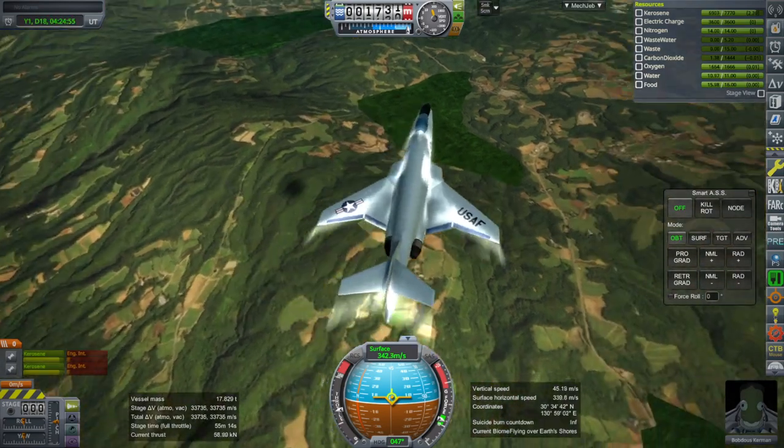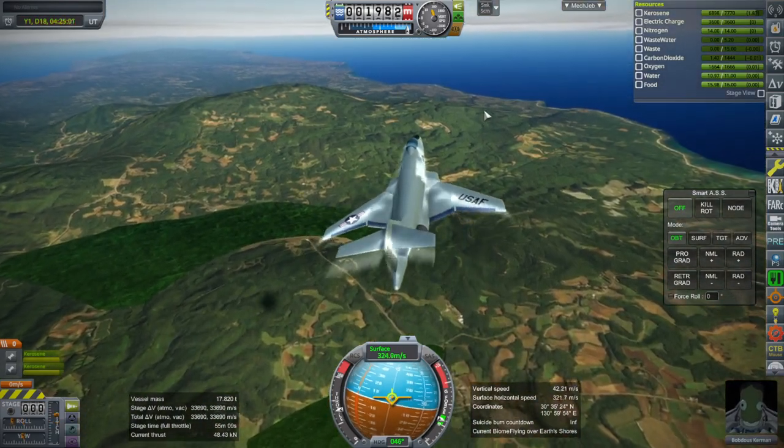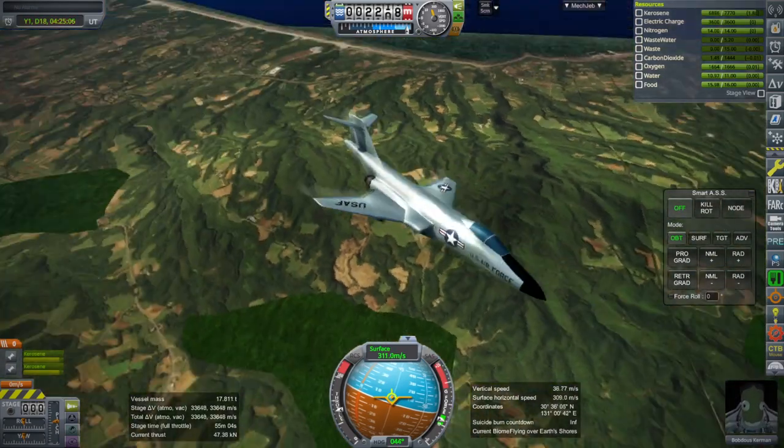We see some poke-through of the default terrain here — that's these green patches here and there, but it's not super bad. With Kerbal Constructs, of course, you can place runways. And there are some — there's an airfield somewhere around here.